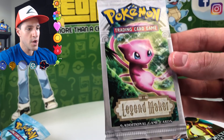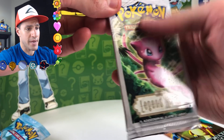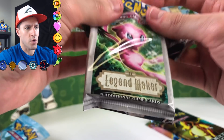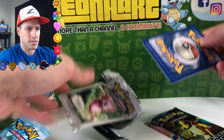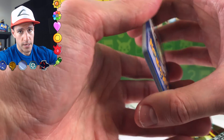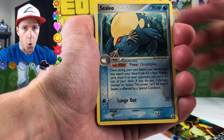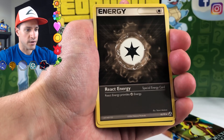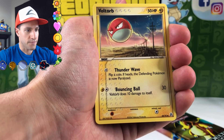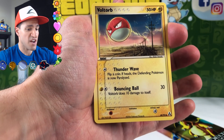EX Legend Maker — with my favorite artwork, just like all these have my favorite artwork for their sets. This one has a Mew on it. We didn't get the gold star in the first pack. There are more gold stars in EX Legend Maker — I think Regice is one of them and there are a couple of others. It's incredibly rare and difficult to get a gold star, but we'll see what we can do. Starting off with a Sealeo.